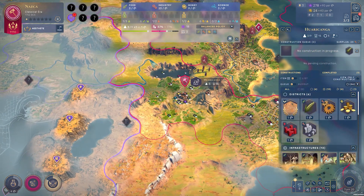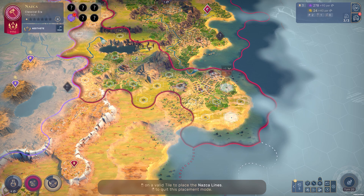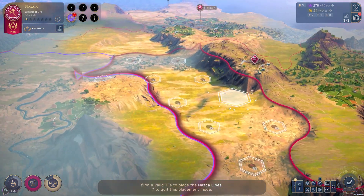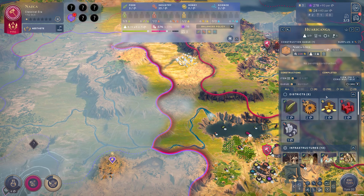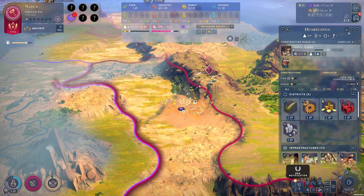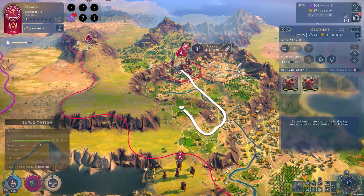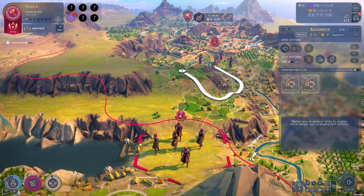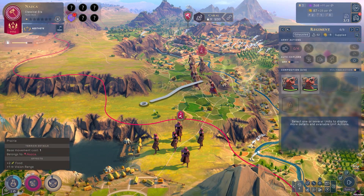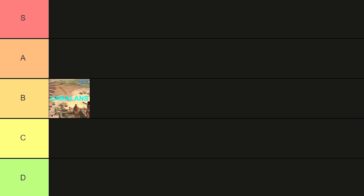Their emblematic unit, the Headhunters, are a fairly neat and strong unit at 26 combat strength, upgrading from existing warriors with no real requirements — a solid unit. Unfortunately, I don't really rate the Nazca as a particularly powerful culture. Their trait is really fun, especially with the changes to natural wonders, but I just don't think they're that good. I think they're slightly worse than the Karalans, and I'm going to place them at an unfortunate but close C tier.